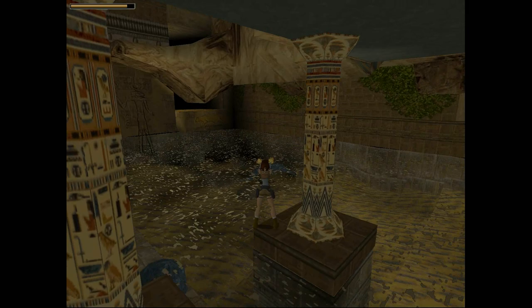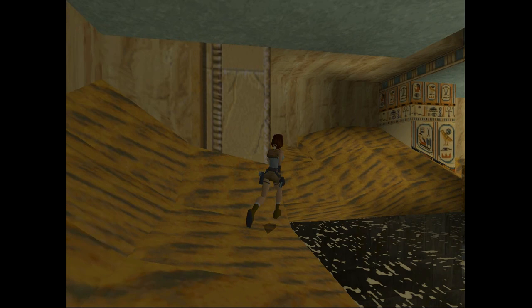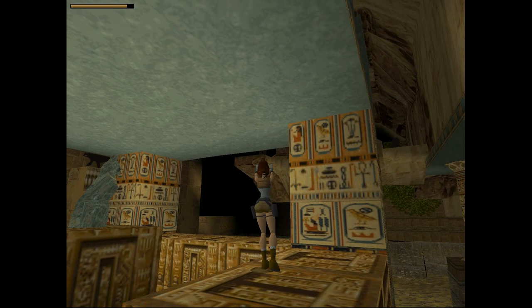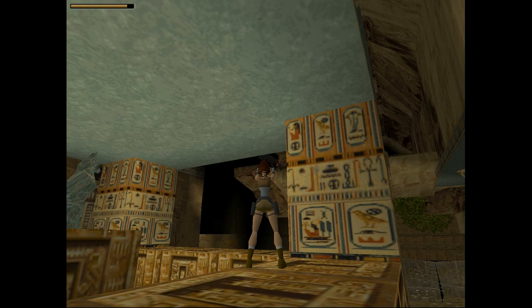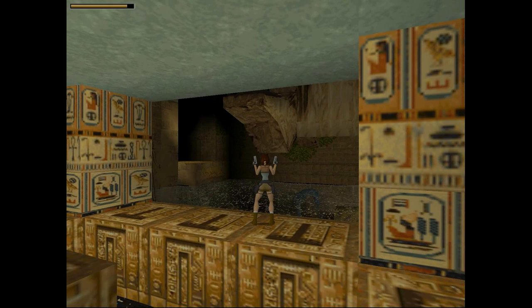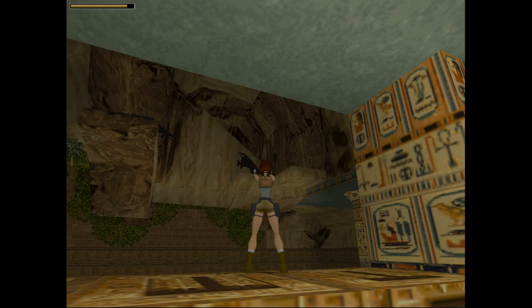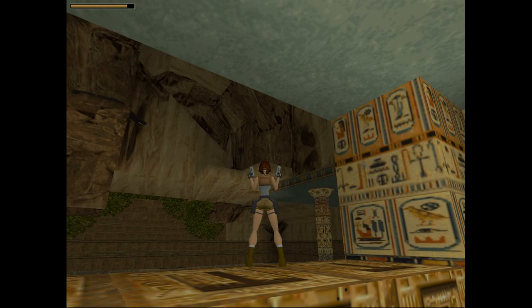Hop over to this section where we had the cat statue. This is where one of the secrets was in the original Tomb Raider level, but it's not there anymore. We want to be here because there's a couple of Panthers around here that we want to take care of. Our pistols are going to be used rather frequently because that's all we have right now, but as soon as I get the shotgun, I'll definitely be making good use of that. We're killing a couple of Panthers — they really don't need to die because we're never going to be on those platforms, but let's get the kills.